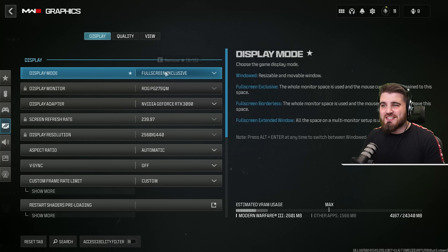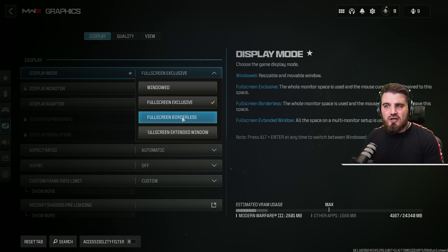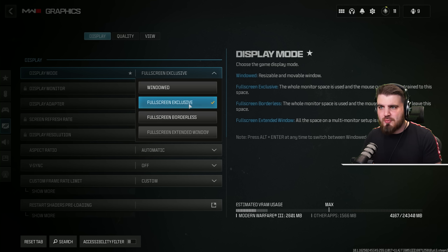Starting in the display tab, full screen exclusive needs to be your selection for display mode. It will give you the best input latency in all cases. Full screen borderless might be able to keep up in certain scenarios and you can alt tab a little bit quicker with it, but if you're focused purely on performance, full screen exclusive is the way to go.